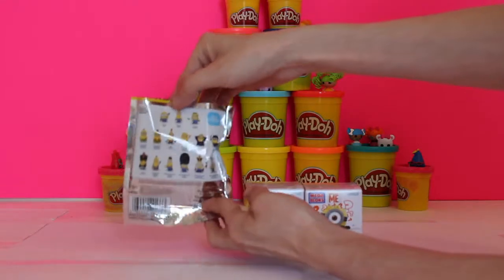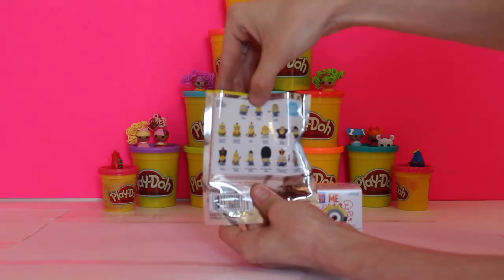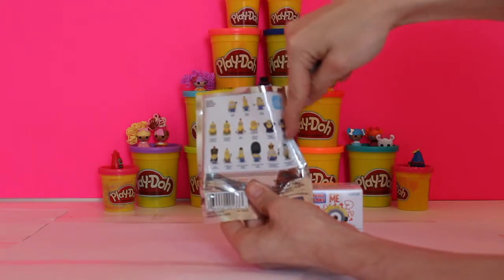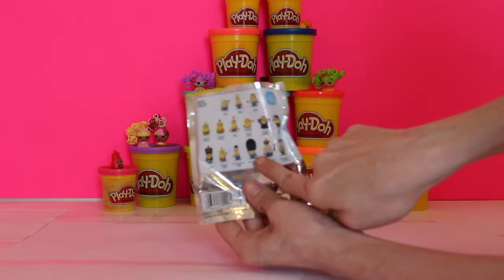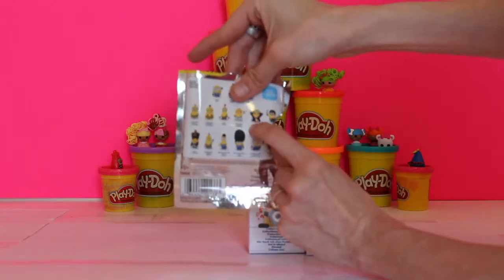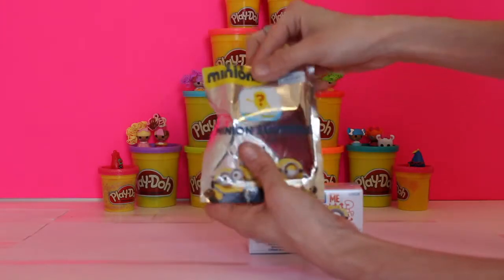You can see on the back that it has the regular Minions - Minion Bob, Minion Kevin, and Minion Stuart - and it shows you all the different variations you can get. You can get one that looks like he's from London, there's a little pirate guy, and this guy's called Gone Batty, so that's why you want to collect all of these.